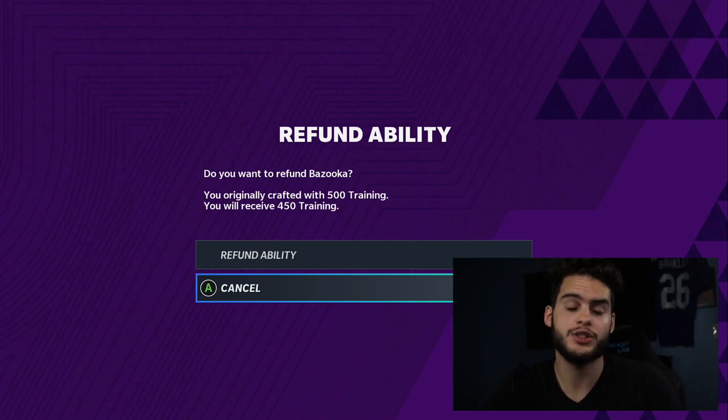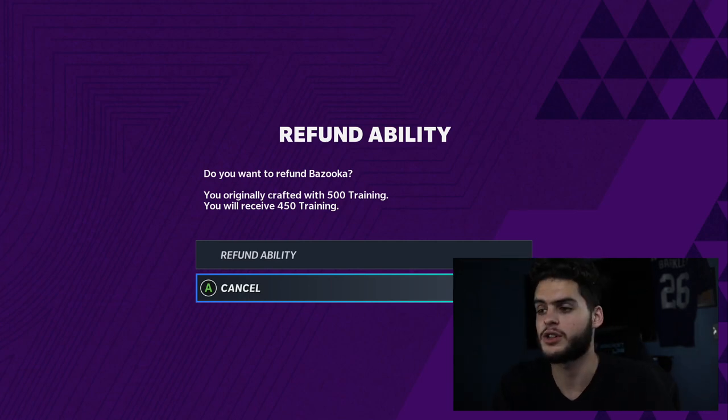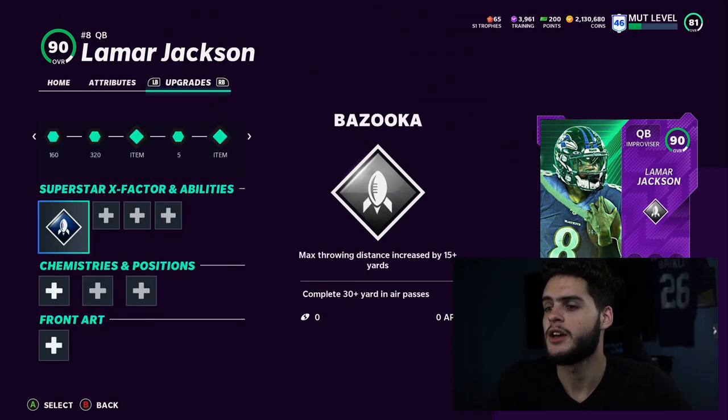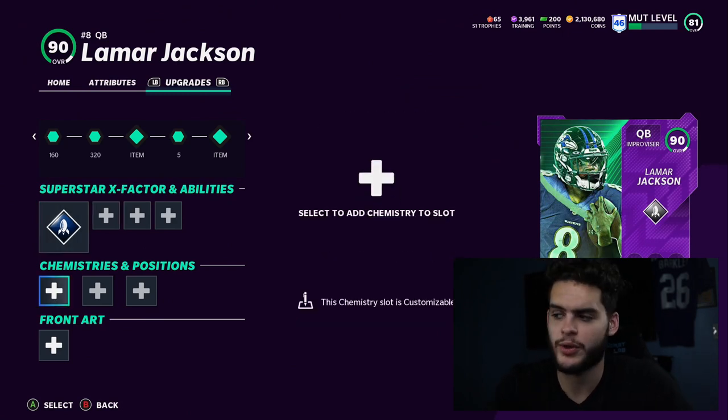If you don't like what you use or you want to test abilities out, you can always refund them. The refunding ability option is actually pretty generous — getting back 90% is very cool. You can try it out, and if you don't like it, come back. You lose a little training but at least you know what you like. Now let's get into the chemistry aspect.